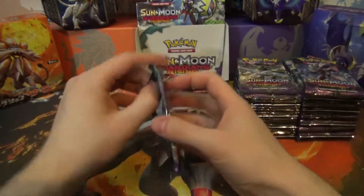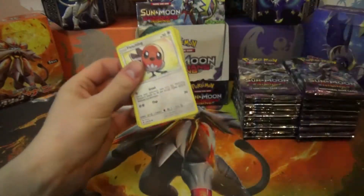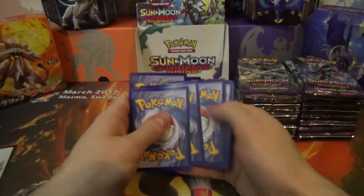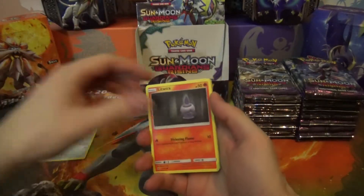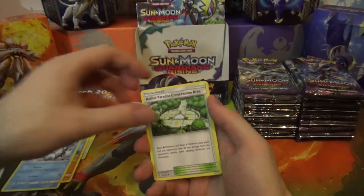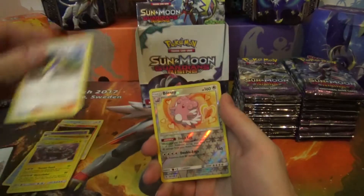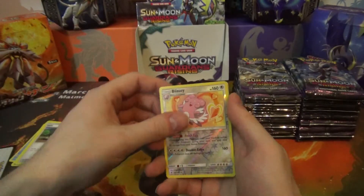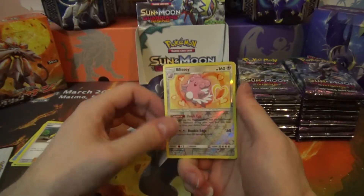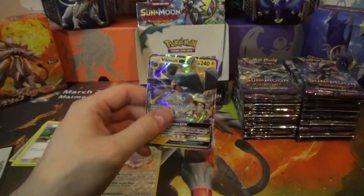Alright, let's get cracking on the first pack. We have a Fletchling, Ledyba, Gothita, Pancham, Alolan Vulpix, Aether Paradise Conservation Area — that's a long name — Loudredgrabla, Pala, Reverse Rare to start the pack off... and a Vikavolt GX! That is awesome!